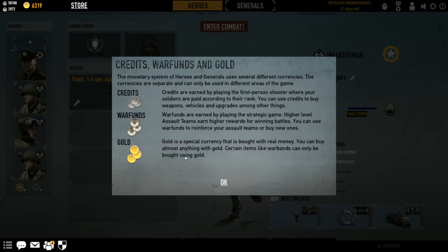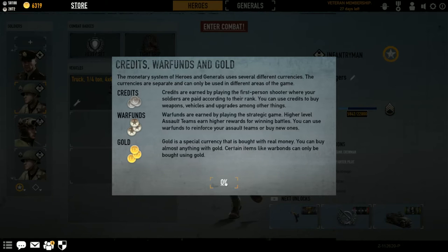Gold is the premium currency used by this game because it is free to play. In order to keep the lights on and the servers running, they ask that you spend $10, $20, et cetera. You can actually use gold to accelerate your ribbon progression on certain weapons. Just remember, gold is a premium currency and it will cost you real money.